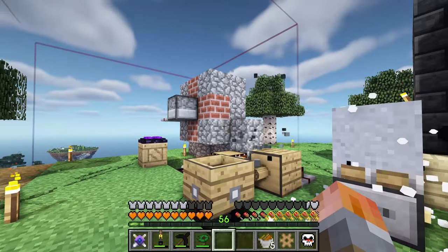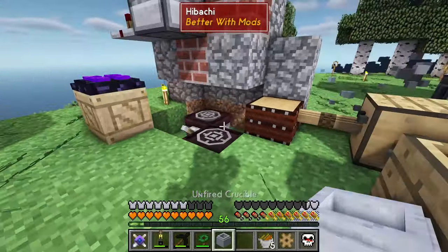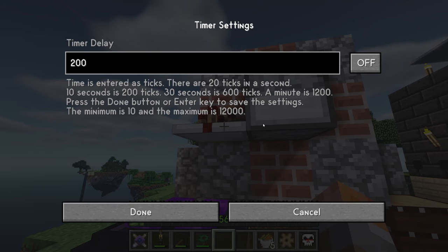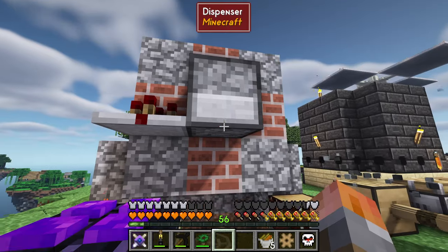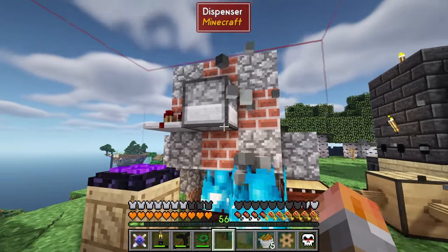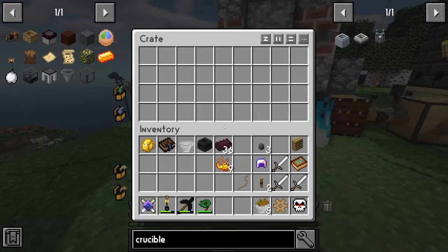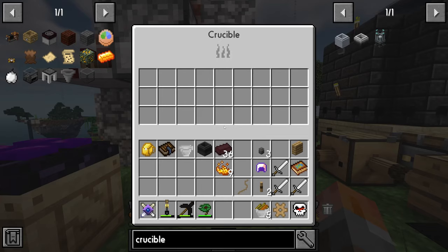The obsidian crucible is another block you can create here. It converts from a block of clay — let's put it in there and turn it back on. I want to wait for it to finish before turning it back on, just in case it explodes when putting something in while it's hot. When that's done, we should get a fired crucible out. The crucible is different from a cauldron — it can be placed above a stoked flame.